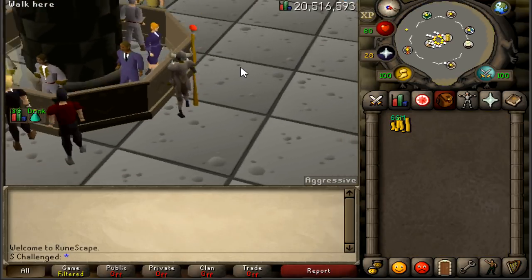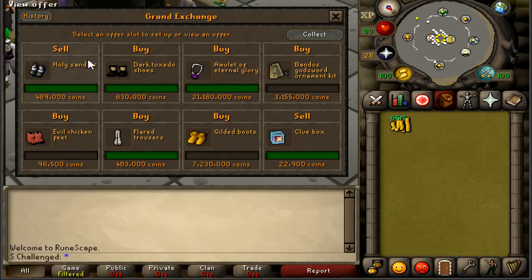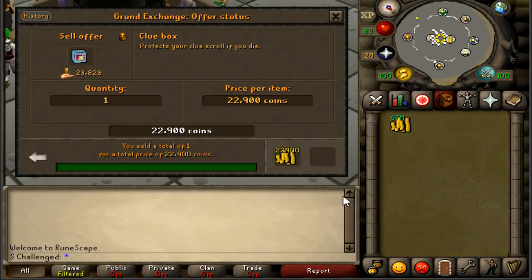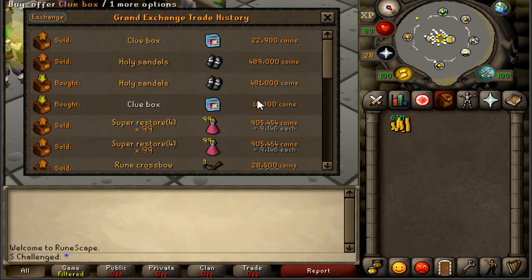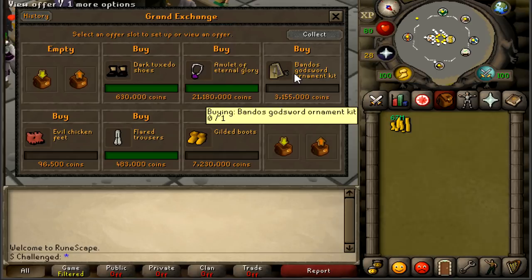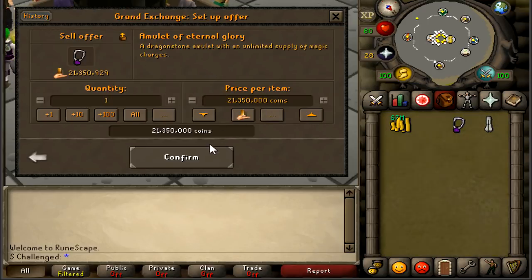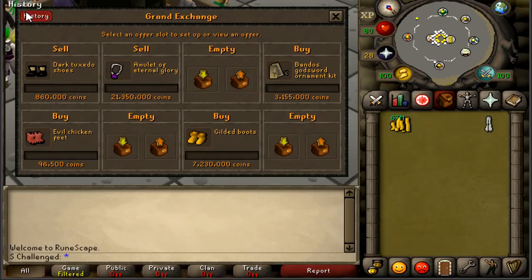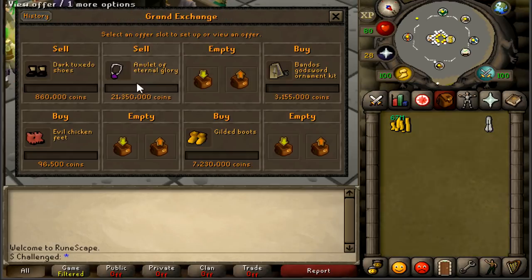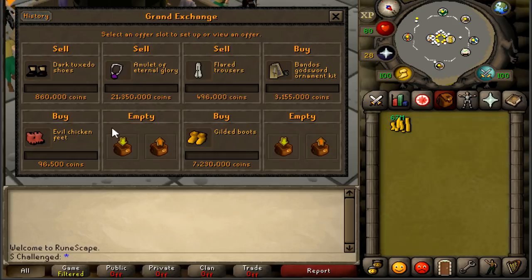We've just logged back in — it's been about 12 hours. Before bed I quickly logged on and the holy sandals and clue box did buy, flipped both successfully. Got an 8k margin on the sandals and about 6k on the clue box. Three items unfortunately didn't buy — not too surprised since these are very uncommon clue items. The eternal glory is going to be an easy profit of about 200k. We bought it for 21.18 and it's actively being traded between 21.3 and 21.4 mil, putting it in for 21.35.